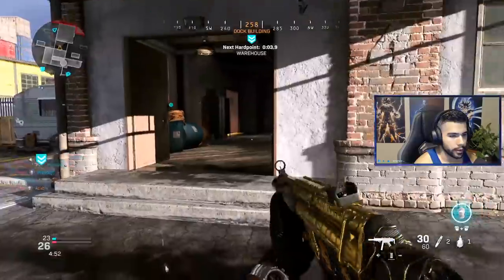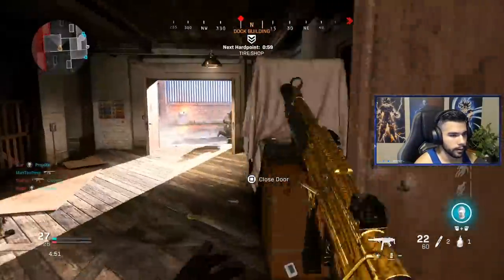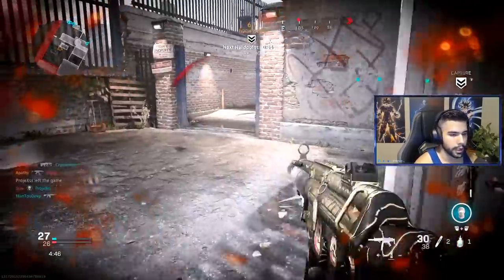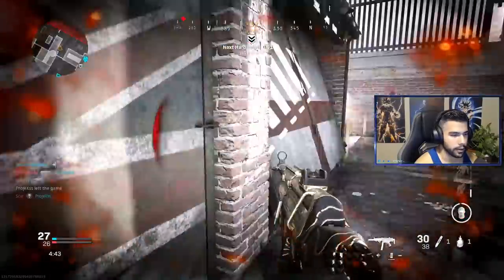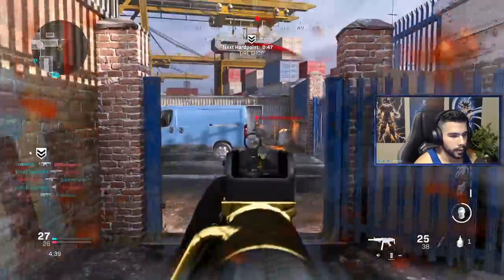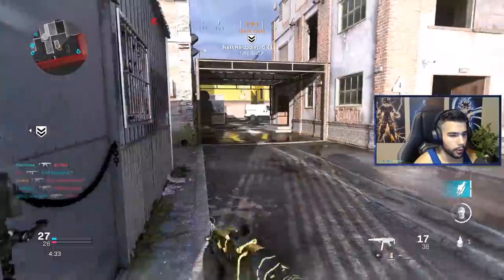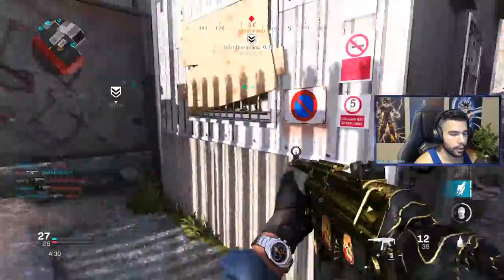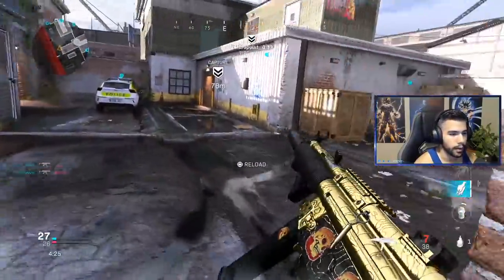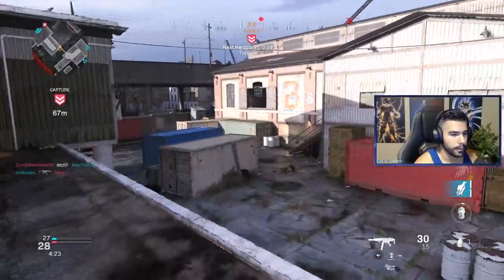Once you know the person is there, you can challenge them. I'm going to shoulder this guy, then challenge him right after. When you shoulder someone, you know they're there, and usually when you jump around at someone, you have the advantage. Jumping around a corner is sort of a camera, and it's hard for them to react. You will usually win that gunfight most of the time, as long as you hit your shots.